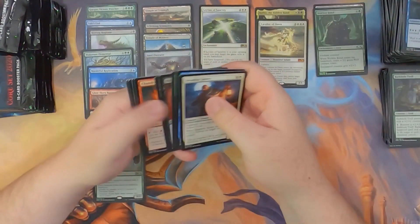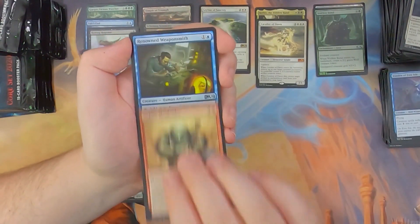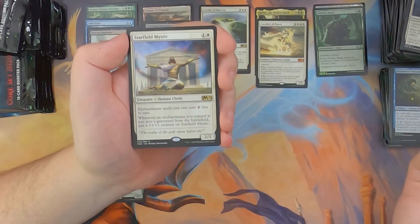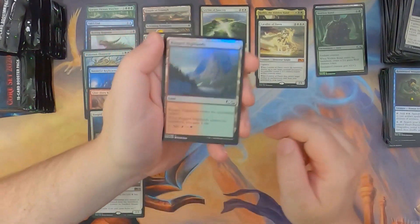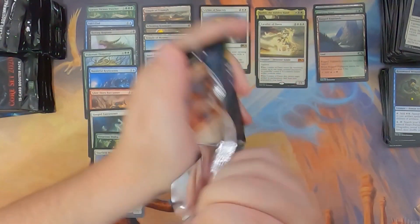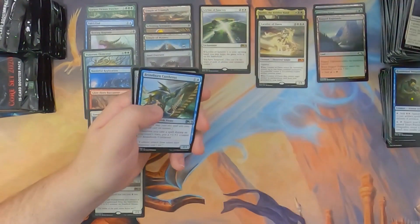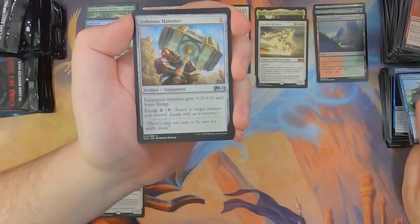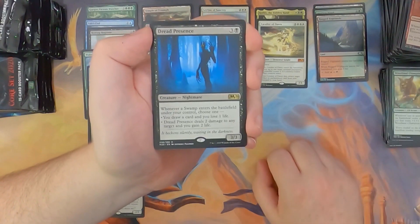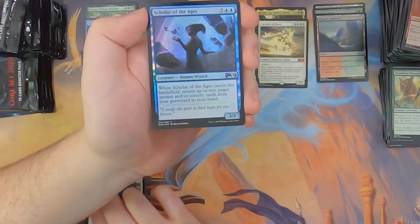Our foil count is extremely low right now — we've only got two foils in this box. Warden of Evos Isle, Goblin Ringleader, Renowned Weaponsmith, and Starfield Mystic — enchantment spells you cast cost one less — and we got a foil Rugged Highlands, a foil gain land. I just call them cons lands because that's basically where they came about. Brine-Born Cutthroat, Colossus Hammer, Woodland Champion, and Dread Presence. This card seems like a lot of fun — I really want to poke around with it a bit more.